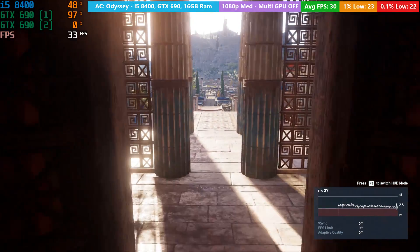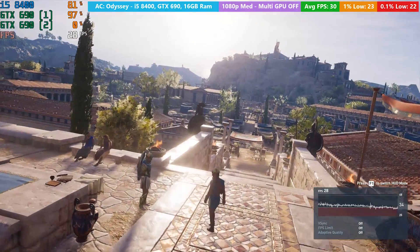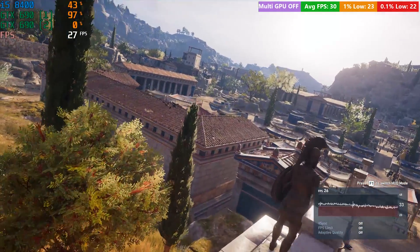When disabling SLI, Assassin's Creed Odyssey ran far better at medium settings with 1080p resolution, offering a console-like 30 frames per second.